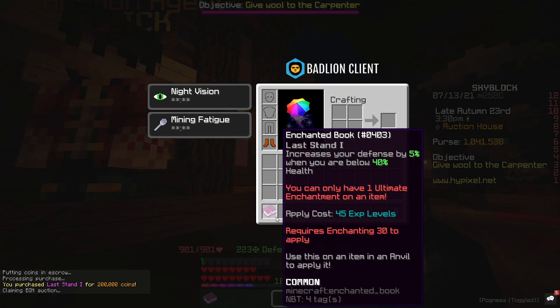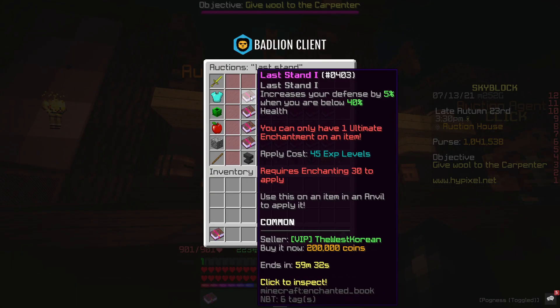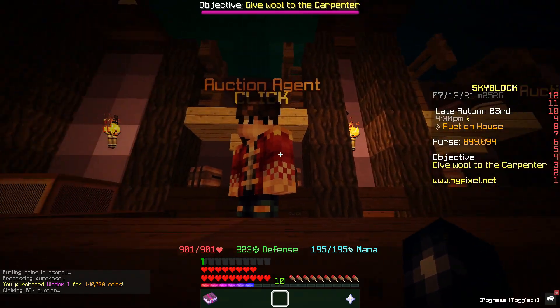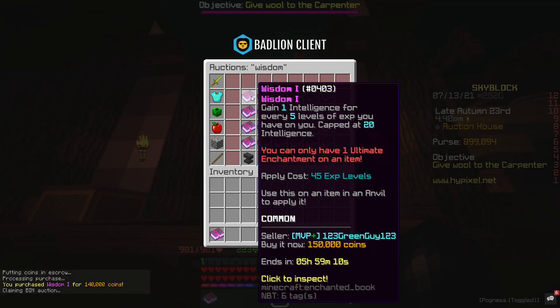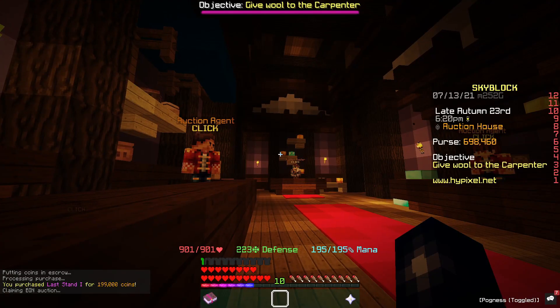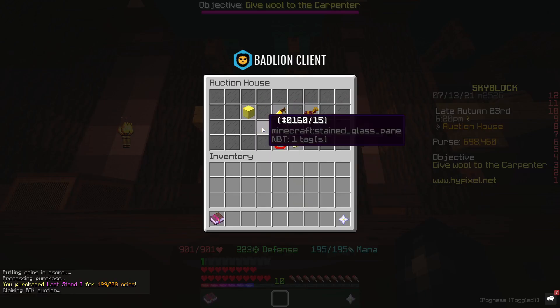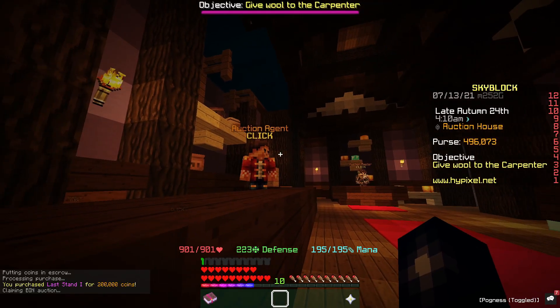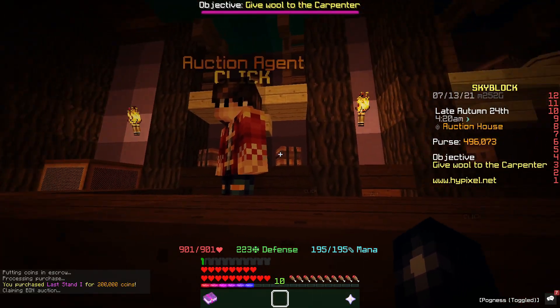We've just picked up a Last Stand book for 200k, and at the moment they're going for around 248k, so we'll take that. And we've just picked up a Wisdom book for 140k and we can sell it on for like 160k, so that's not too bad either. We've just picked up another Last Stand book for 199k and we can sell it on for around 240k-ish, and we've also picked up another Last Stand book that we can sell on again.